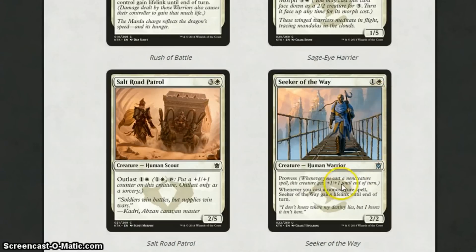Seeker of the Way is 2 mana for a 2-2 with Prowess. I'd like it by itself, but it also has: whenever you cast a noncreature spell, it gains lifelink. So if you cast a noncreature spell, this is going to get +1/+1 and lifelink until end of turn. I really like it — amazing in sealed. I think it will see play in standard as well, possibly in a Warrior deck. And the great thing is that though it is made for Jeskai, it could be placed in Jeskai, Mardu, or Abzan. So it's pretty flexible as well.